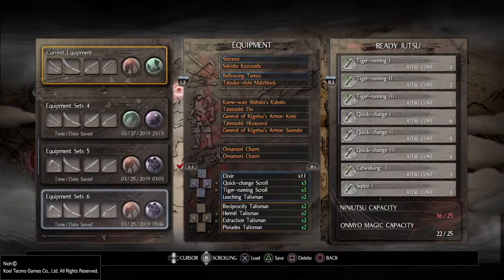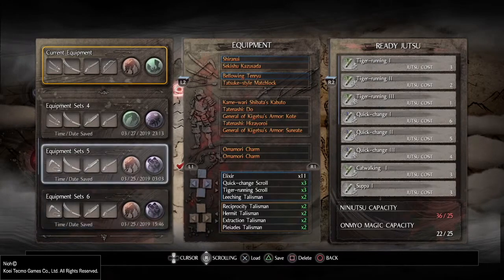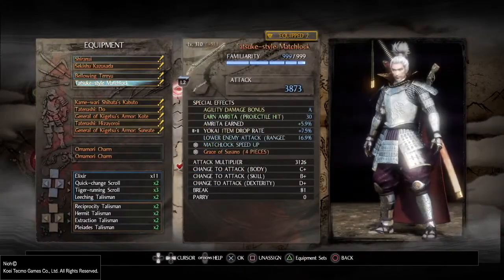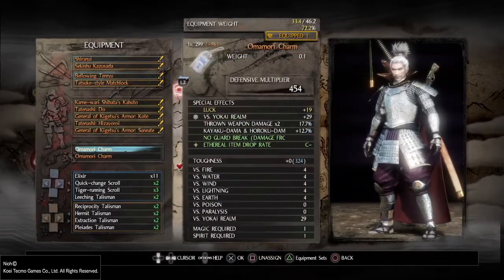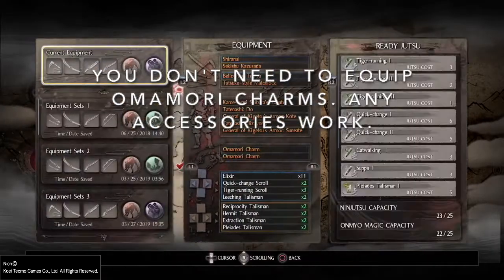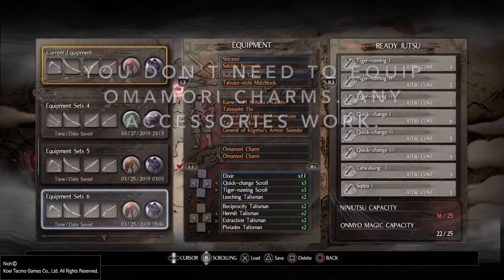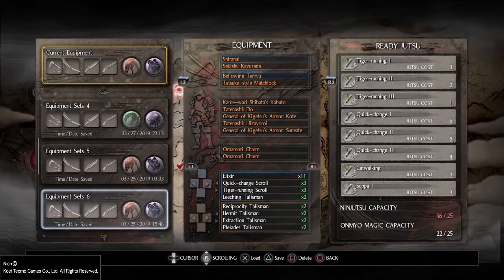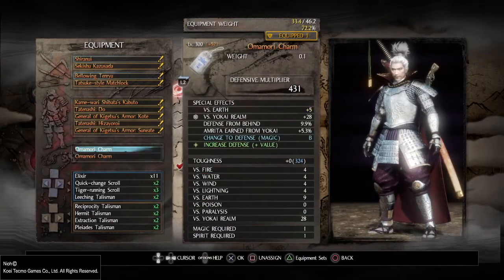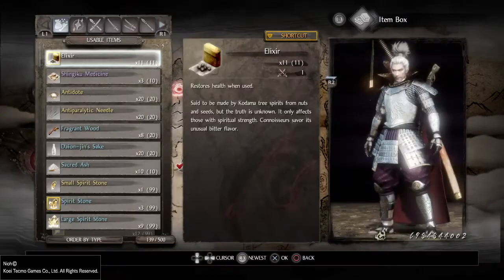Okay, so now how do you equip weapons or other things in accessory slots? It has to do with equipment sets. I have equipment set 5 and equipment set 6 where I've equipped two Oma Mori charms. On equipment set 5, I equip that and switch them — I've inverted them, so the one on the bottom is now on top. Now I equip equipment set 6, which just inverts them again — going from one equipment set to the other.